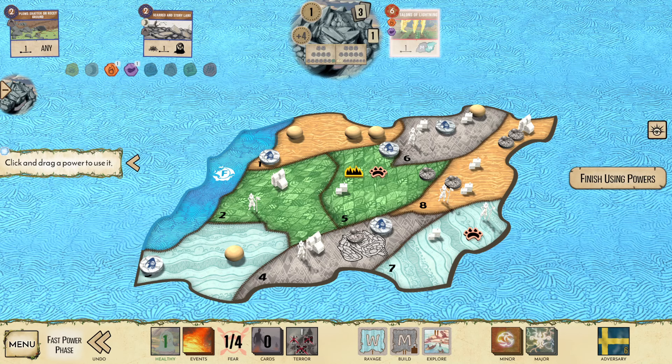Beautiful. And there's the Wetland — awesome. Yeah, so that probably wins us the game for sure. We just Reclaim here. We go Presence into F6. Confirm — I like doing that.